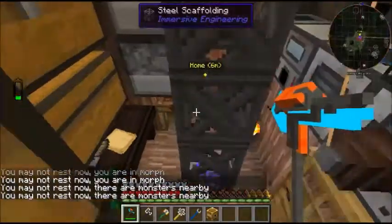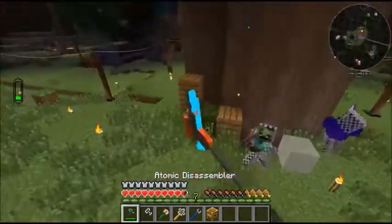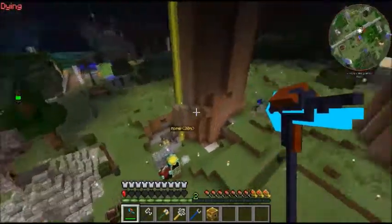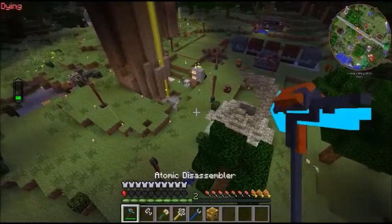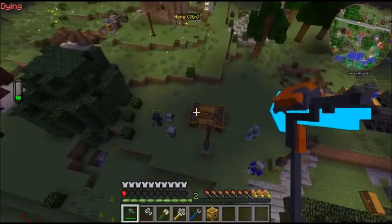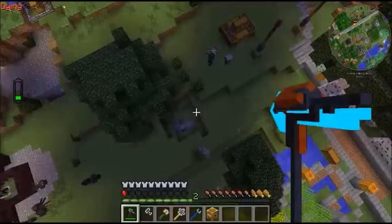I may not rest now — I'm in morph. They're both fallen knights. That was not nice at all. This armor is obviously not very good — we just almost got one-shot by a zombie. It was a zombie with an iron sword, and our armor is supposed to be better than diamond. I guess it's just because enchantments are really really good and we don't have those.